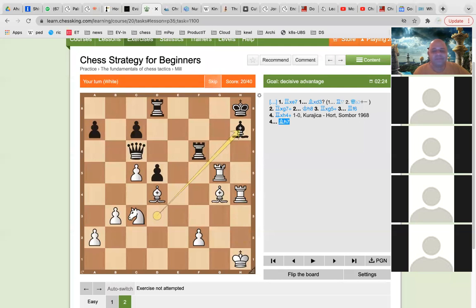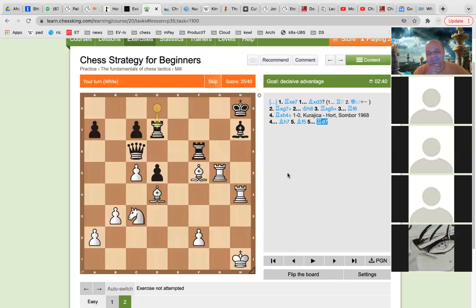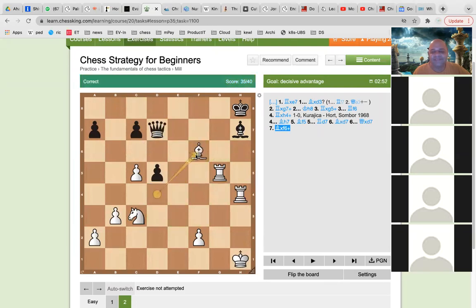Bishop to F5, Bishop to F5, Bishop takes D7, and then Bishop takes, then Rook takes Queen.